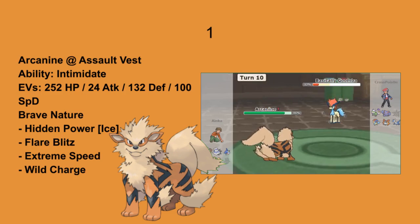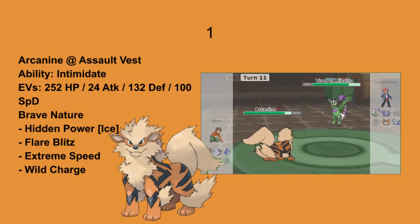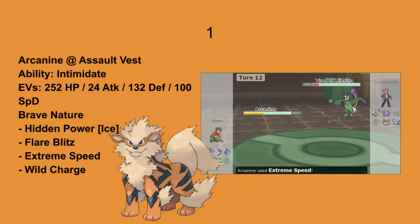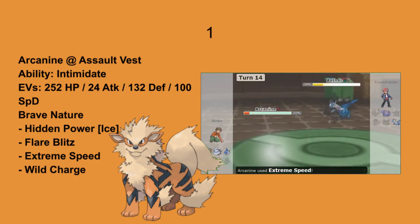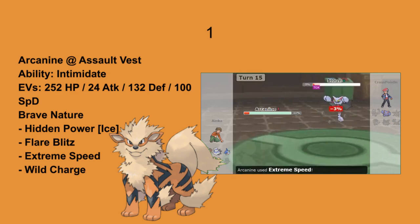And finally, at the number 1 spot, we have Nate and his Arcanine. This unique set consisting of Hidden Power Ice for Gliscor, Flare Blitz as its STAB move, Wild Charge for Tornadus, and Extreme Speed to complement its Brave nature — it was able to take out a total of 5 Pokemon in one consecutive run. With Assault Vest aiding it to withstand Hurricanes and other special moves, this set is a perfect example of why I set out to bring back this series. Way to go, Nate!